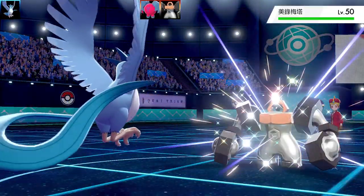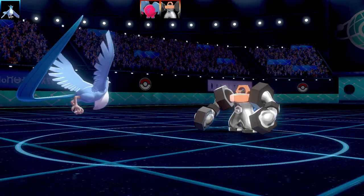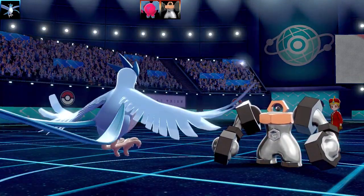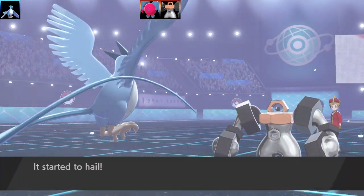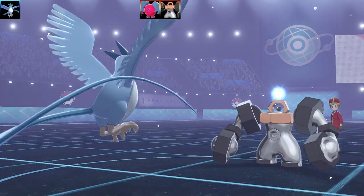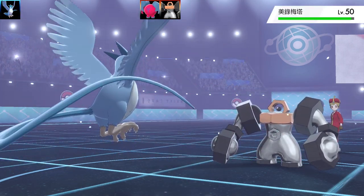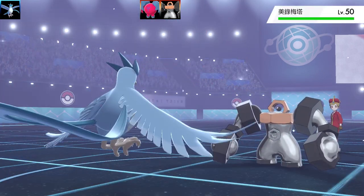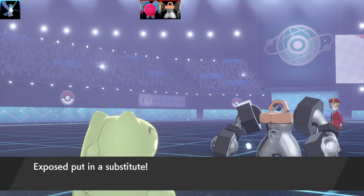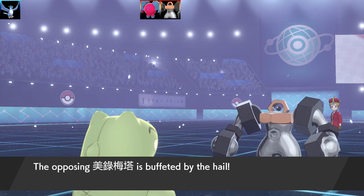Once you use Mind Reader, you read the opponent's mind, and then the next turn you land a One Hit KO move guaranteed. A Melmetal comes in — it's a very good swap-in against my set, as Melmetal has Double Iron Bash which could bash away my Substitute and probably take me out the next turn. I'm running max SpDef and max Speed EVs on Articuno so I'm bulky but fast. Going for Substitute — taking a big risk — and the move misses!